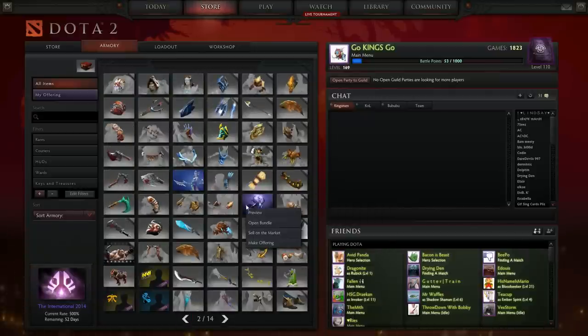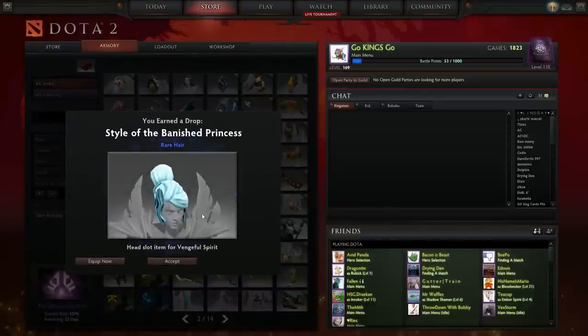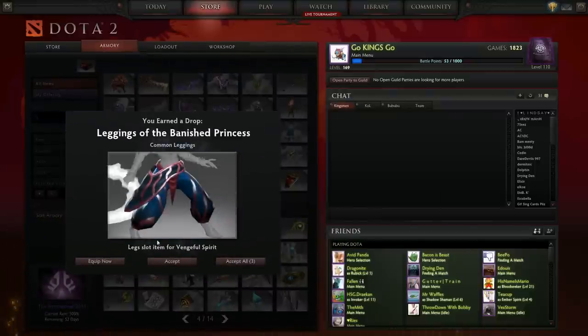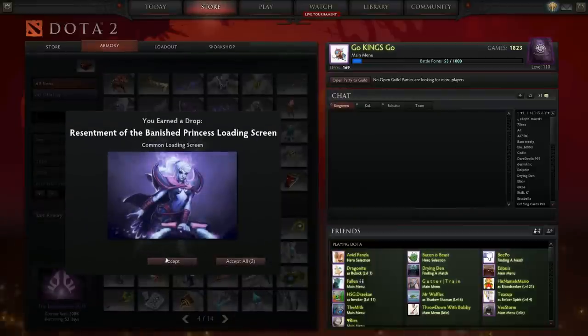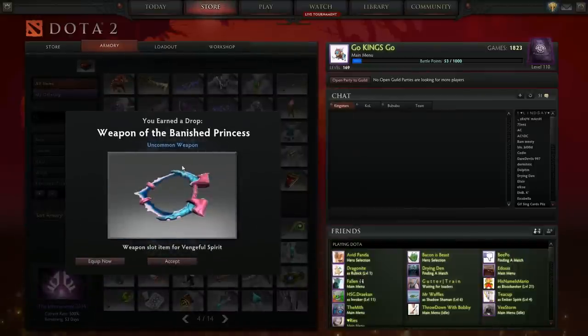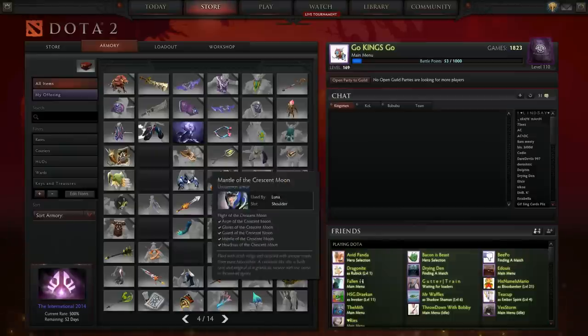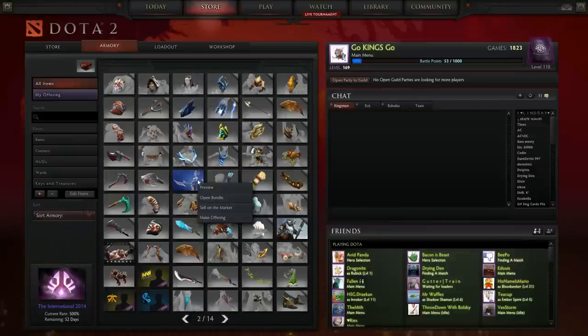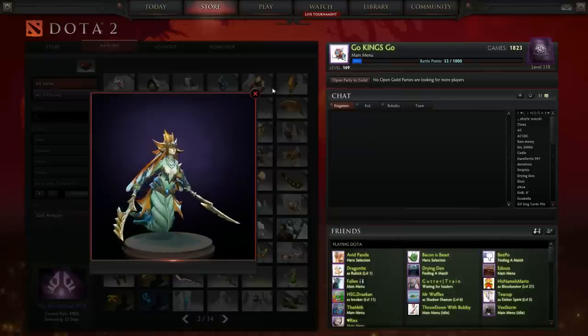Let's go ahead and open up the Vengeful Spirit bundle. We got the rare hair, the Cape of the Banished Princess — uncommon cape — leggings of the Banished Princess — common leggings — the common loading screen, which looks nice, and the Weapon of the Banished Princess. This looks really cool, kind of looks like a heart. There we go for the Vengeful Spirit set.